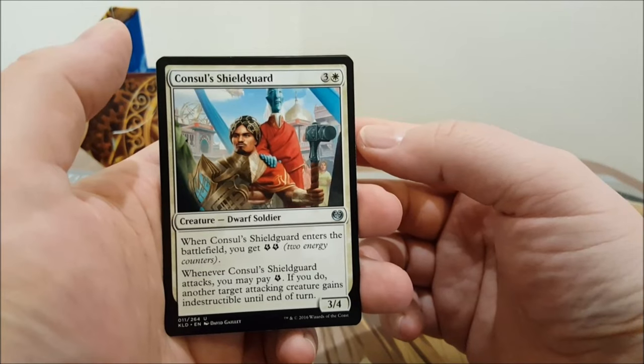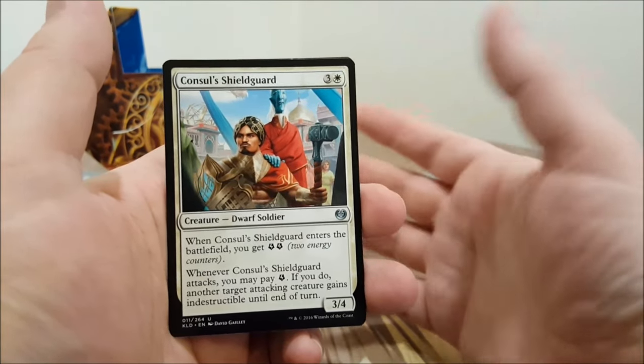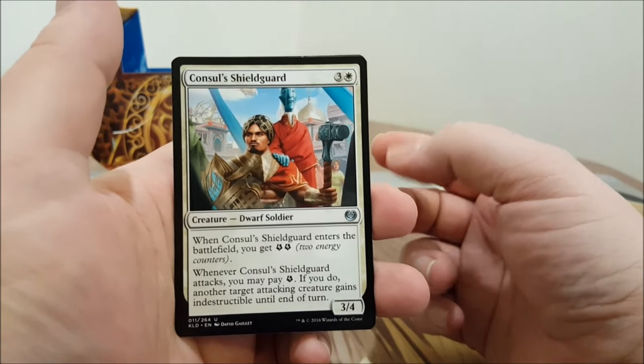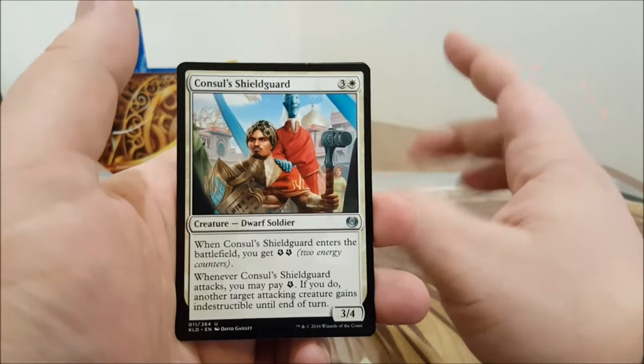Consulate's Shield Guard — three colors, one white: when it enters the battlefield you get two energy. Whenever the Shield Guard attacks you may pay one energy, and if you do, another target attacking creature gains indestructible until end of turn — not itself, but another creature. That's a bit iffy.